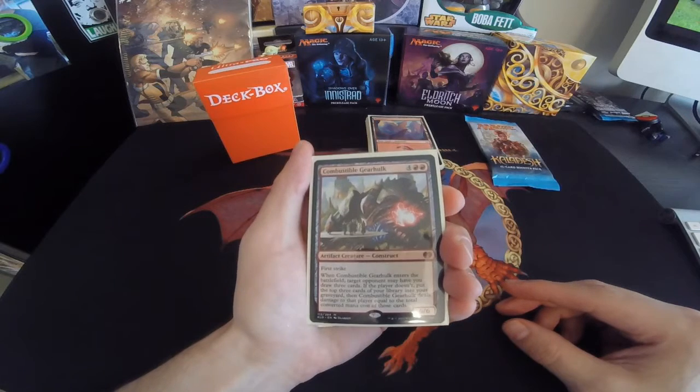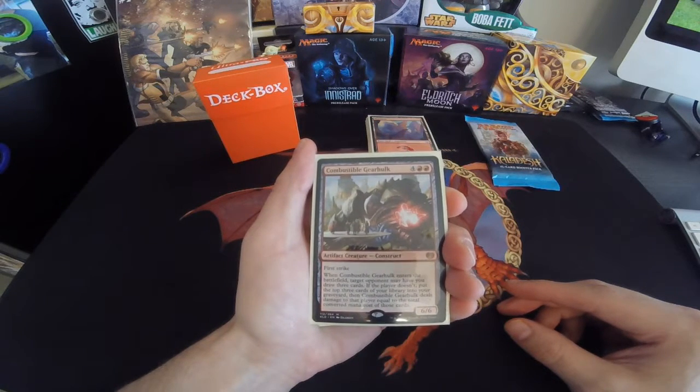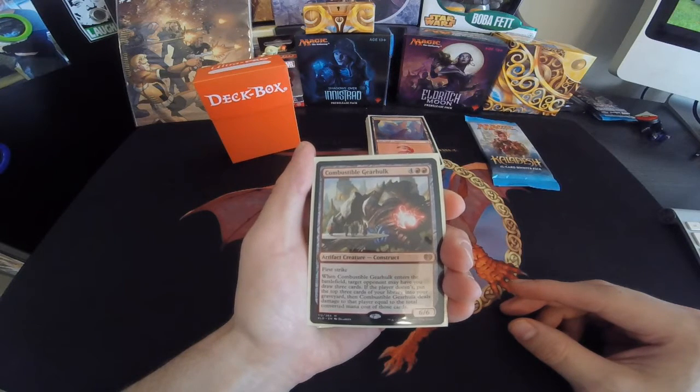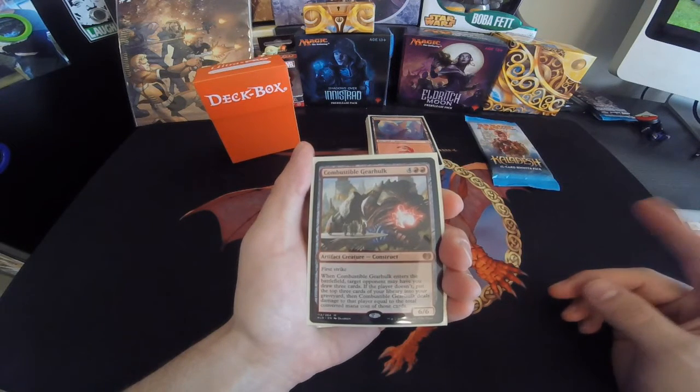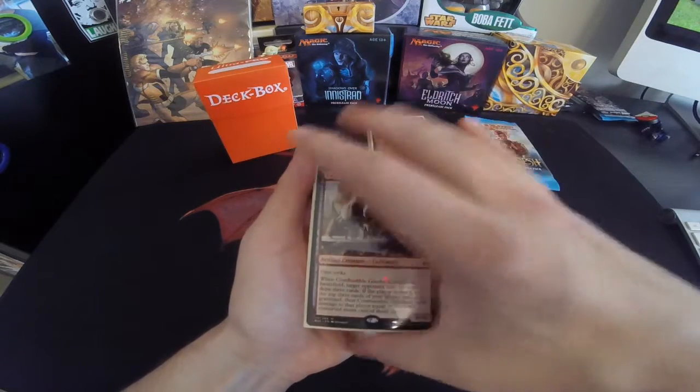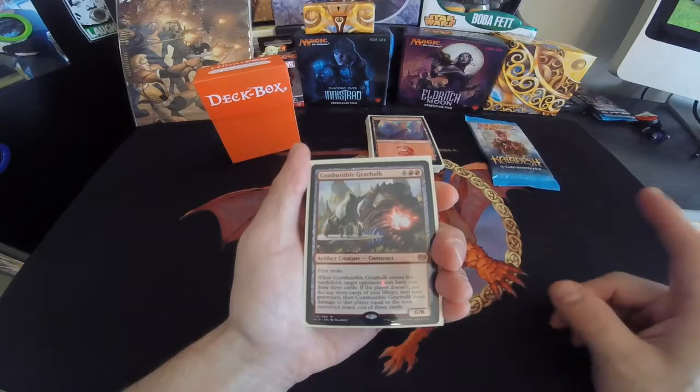It was the Combustible Gearhulk — 4 colorless, 2 red, Artifact Creature, First Strike. When it enters the battlefield, target opponent may have you draw 3 cards. If they don't, put 3 cards in a graveyard and it does damage to the player equal to the converted mana cost of those cards. I ended up getting that — it worked for me one time.